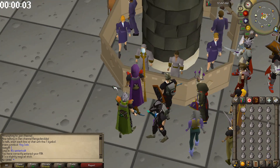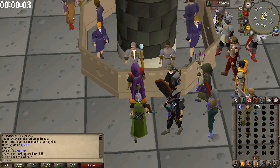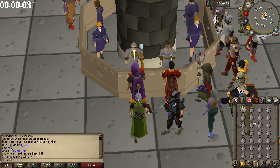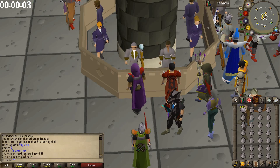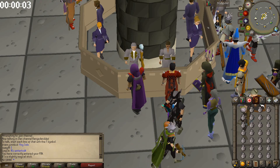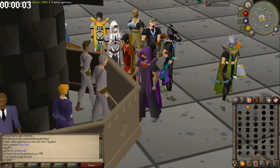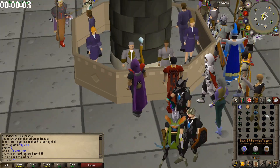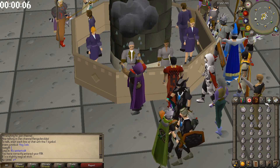We spent 150k on the astral runes and 20k on 5,000 jugs. At the end I'll go over how many we didn't use. When we cast Humidify it should fill the whole inventory, then we're just going to bank them and repeat that process for 30 minutes. I'm doing 30 minutes because I'm a bit restricted on this account.